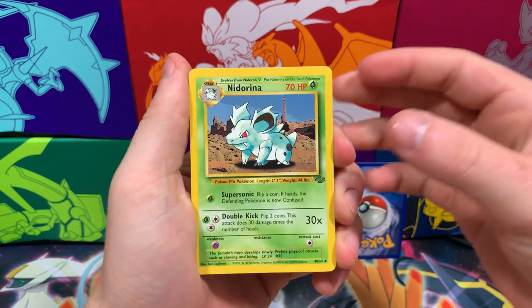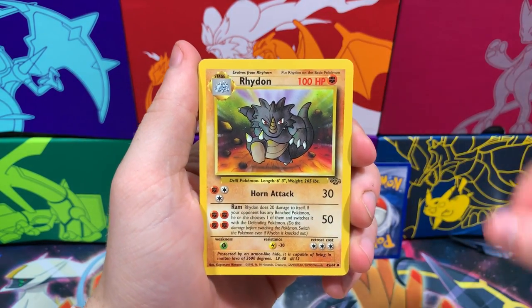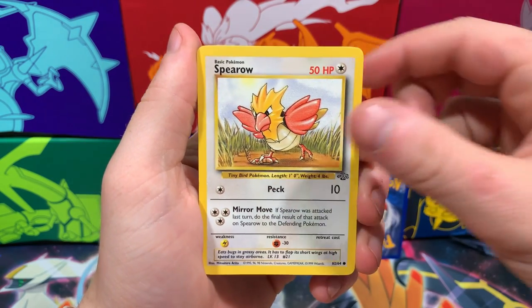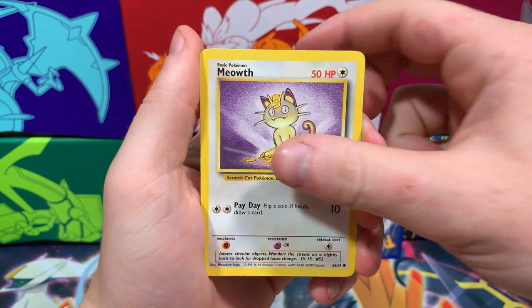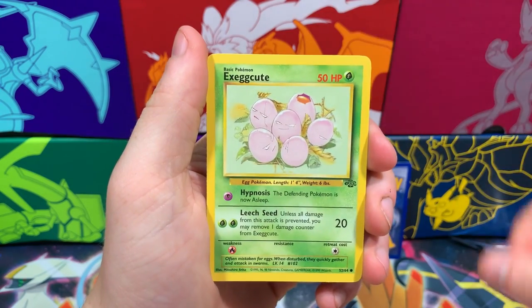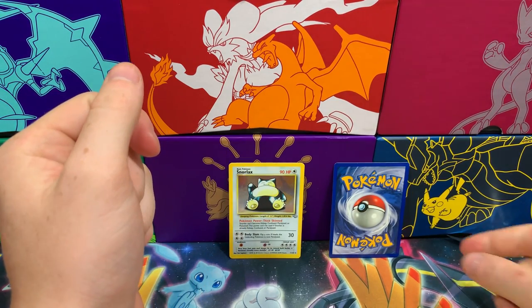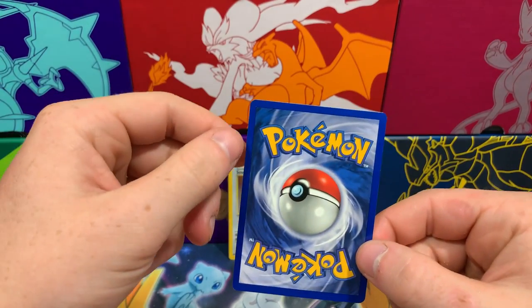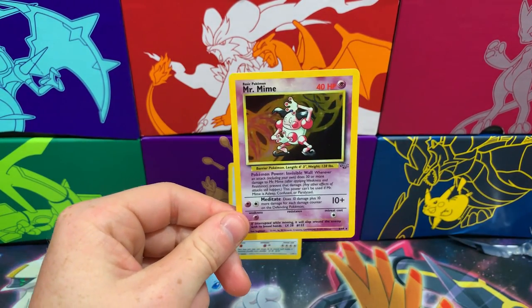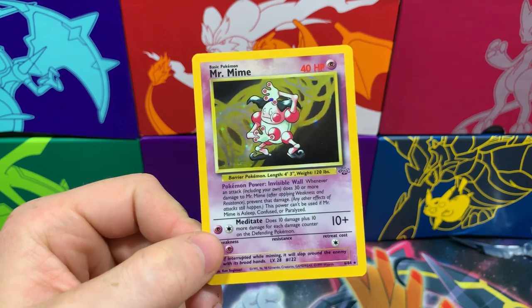Wow, Drew, I cannot believe you just pulled that. Naterina, Rapidash, Rhydon, Bellsprout, Paris, Spearow, Meowth, Goldeen, Oddish, Execute. These cards are very nostalgic to me, even though I don't even remember opening this. But here we go — what's it going to be? The rare is... Oh my god! No way, dude! Stop — two holos! That's insane! Mr. Mime Holographic.